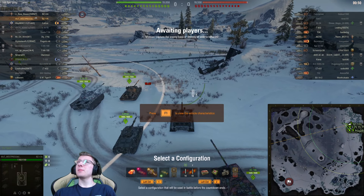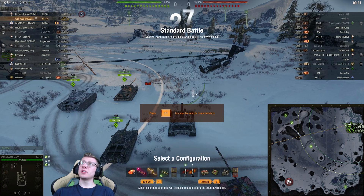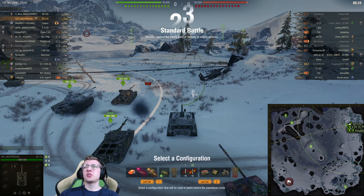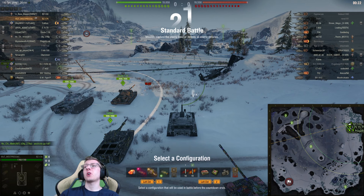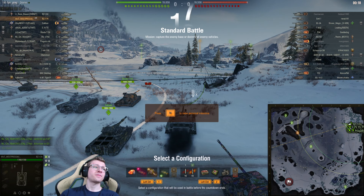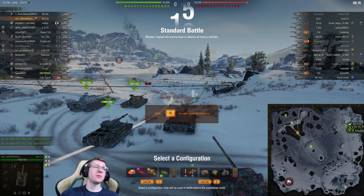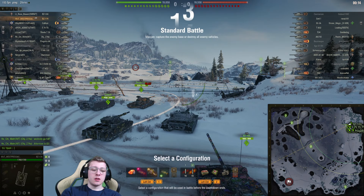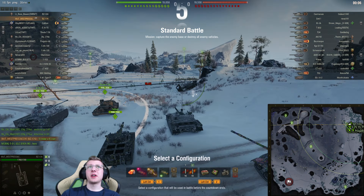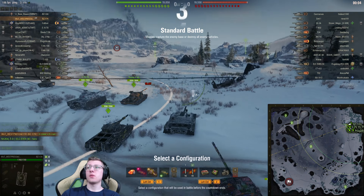Here we are in our first game. This is a pretty solid map to get a BZ on. I've got a couple options going through my mind — I can either make my way towards the middle of the map or go wide. I'm going to try and go mid.